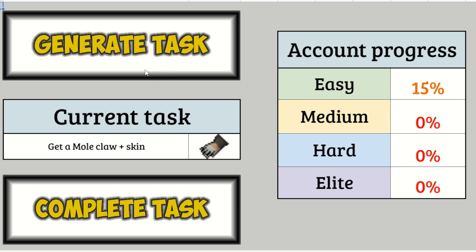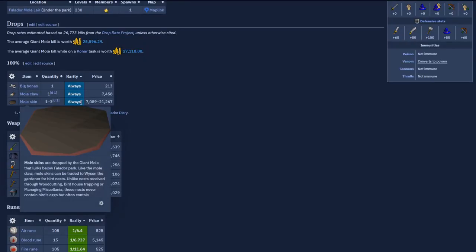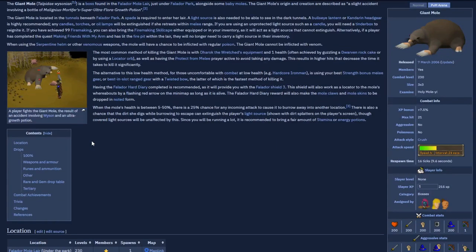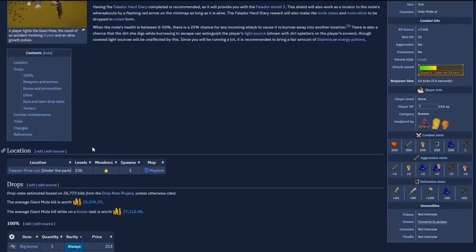Mole claw plus skin. Claw and mole skin are 100% drop chance from the giant mole, so I just have to go and kill the giant mole a single time. The difficult part is the giant mole is level 230 and has about 200 health and some decent defenses. I don't know how well I'll be able to hit on him at all, but we're gonna go find out.